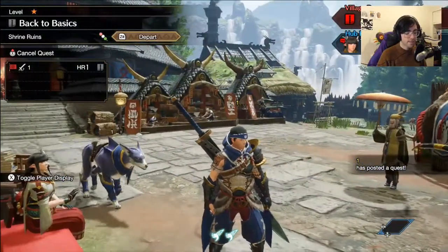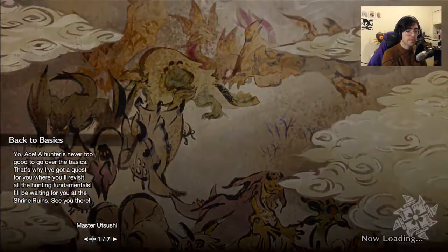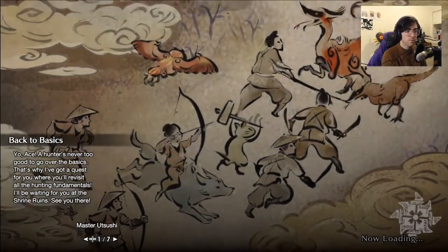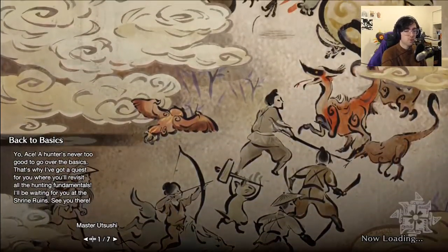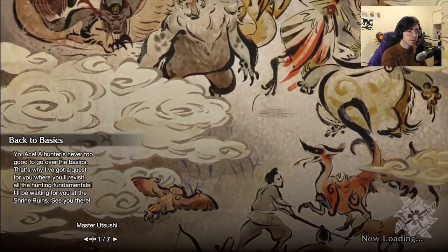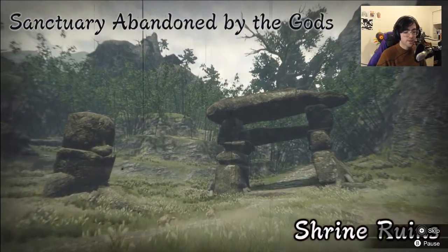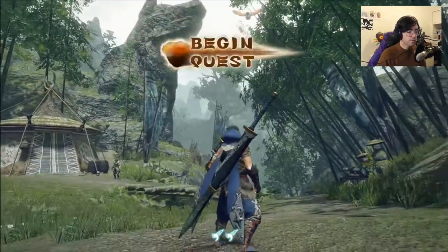And off on our first hunt we go — we actually need to accept it first. Accept this quest and off we go. You can just take it by hitting ZR and depart on quest. This will be your first quest in Monster Hunter Rise. There will be a few before you get to hunt big monsters, but don't worry about it too much — it all explains things pretty perfectly. We are going to skip the cutscene here — you should watch it; they're really lovely, they kind of remind me of old Kurosawa films.